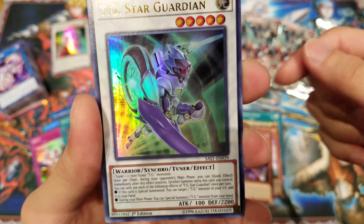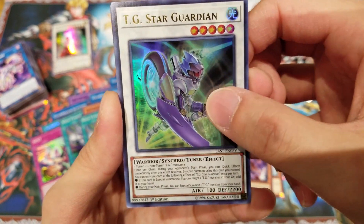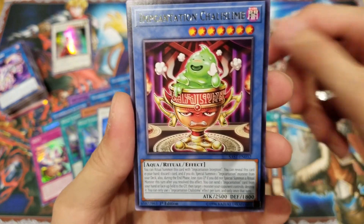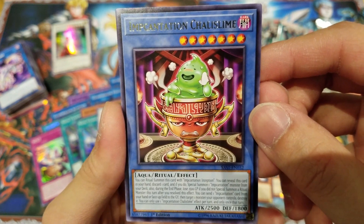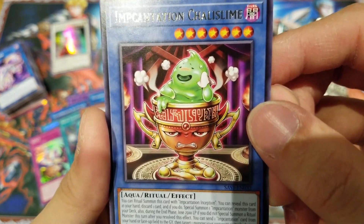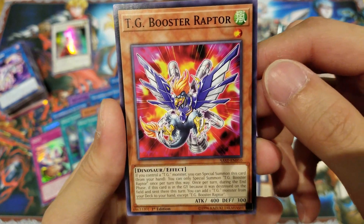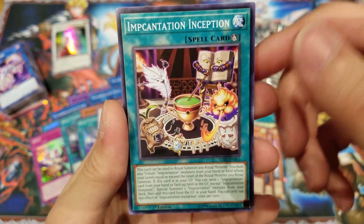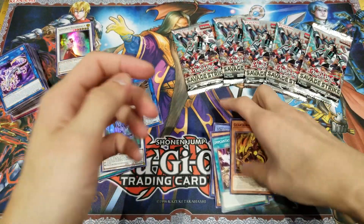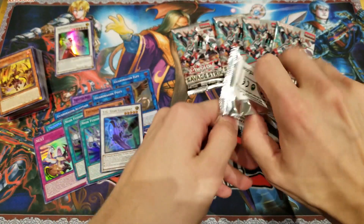This card looks exactly like that 5Ds character — I think it was Axel, but you guys let me know in the comments below. Then we got Impcantation Chalislime — our first Impcantation Ritual Monster, with that angry little chalice design. Then TG Booster Raptor, another TG card, Impcantation Inception, and Guard Dragon Prominus. We got a really good range and variety of cards from opening these packs so far, which I'm really glad about. I remember last time opening the Soul Fusion Sneak Peek, a lot of the cards were very consistently the same over and over again, but this time it feels a lot more different.